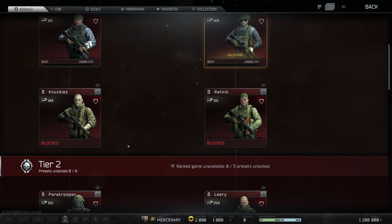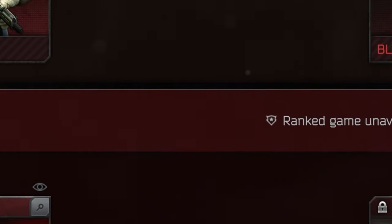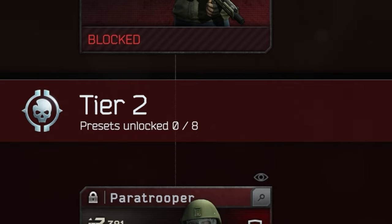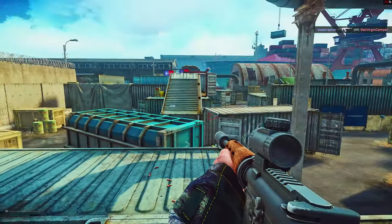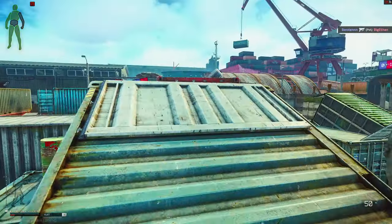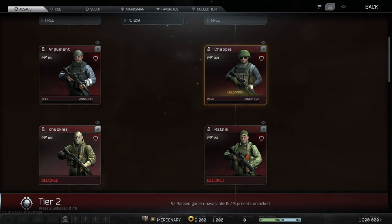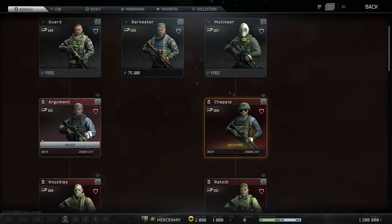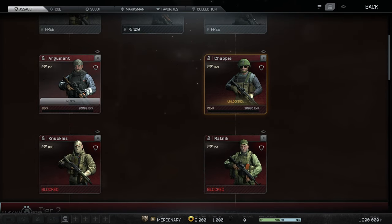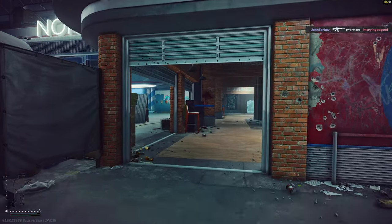There's something else you really need to know: you cannot just breeze through all the kits. You'll see 'ranked game unavailable — zero out of five presets unlocked.' All the different tiers now have actual tiers, and they are time gated. So if you have a lot of time to grind arena, you might choose to play Guard down to Knuckles, because maybe Knuckles is the best kit in the tier one presets, and then go unlock Ratnik to get further down to unlock Bunker in the tier two section.